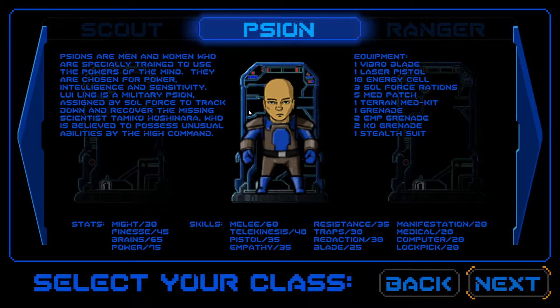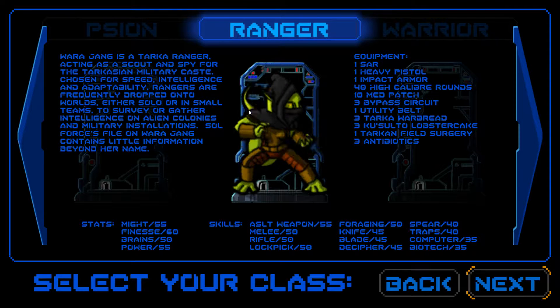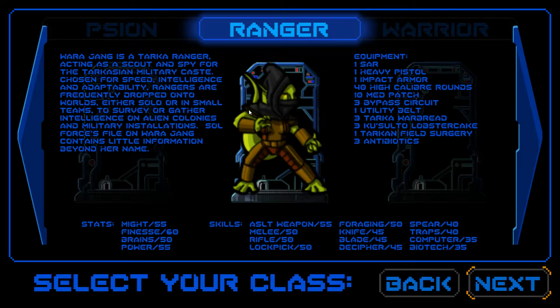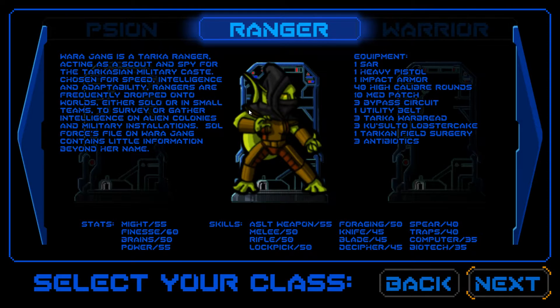Psions could be interesting - they're fairly weak physically but they start off with a lot of psionic abilities, so that's an interesting guy to use. Engineer is a possibility too, this guy would show us a very different side of the game from our last playthrough. Ranger from another DLC - let's see what this guy is good at. It looks like another female character; she looks kind of good at fighting and lock picking and good at foraging, so she's probably fairly similar to marine but with different weapons and more versatile.